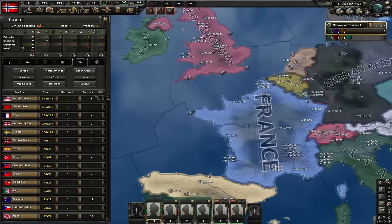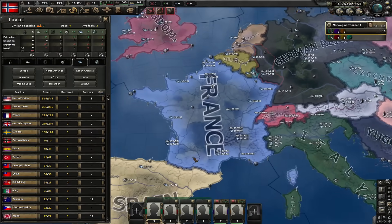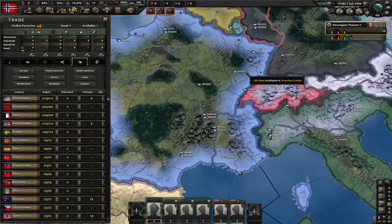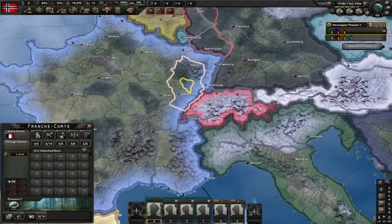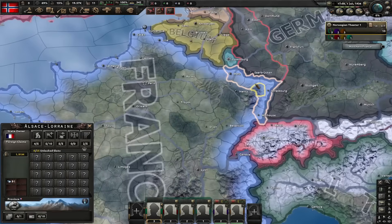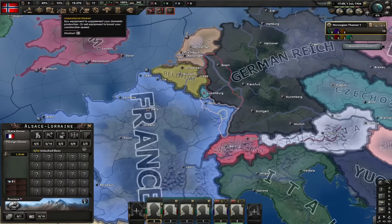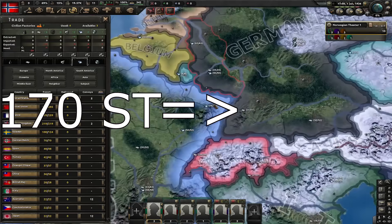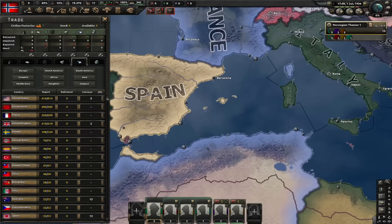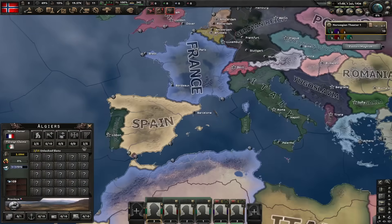France lost tons of steel. Basically every single French state that used to have steel got nerfed. The only state that wasn't nerfed was Franche-Comté — it still has 50 steel, possibly forgotten. The biggest change is in the state of Alsace-Lorraine, which used to have 170 steel and now has only 76. French steel was so nerfed that Algiers is now the state with the most steel in all of France.